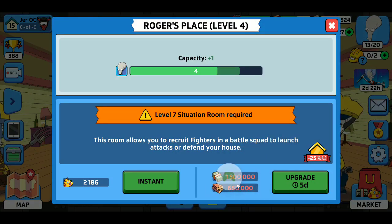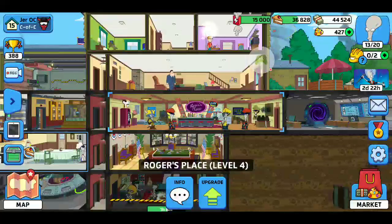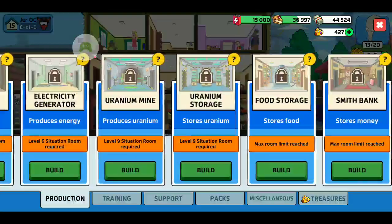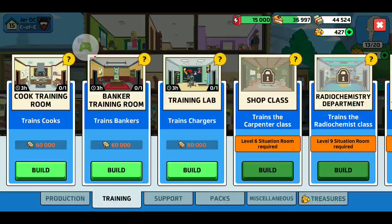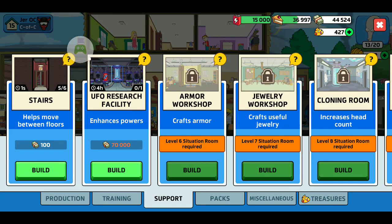There's a million and a half in cash — and I haven't even opened up wood yet. The sawmill is where the wood comes from. Once I upgrade my situation room I can get that, plus wood storage, electricity, uranium mine, and food storage. Then there's also training rooms — cook training, banker training, training lab — that's probably for energy weapons. And there's a charger class too.